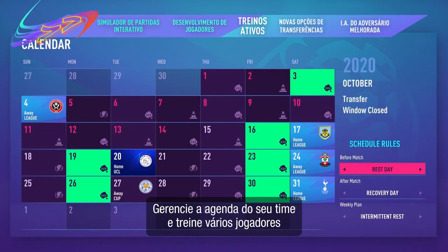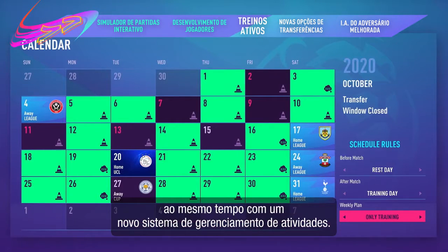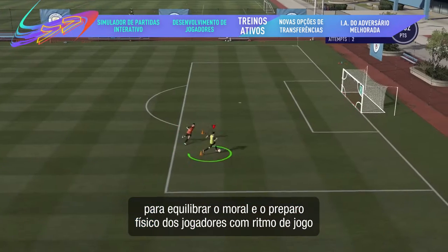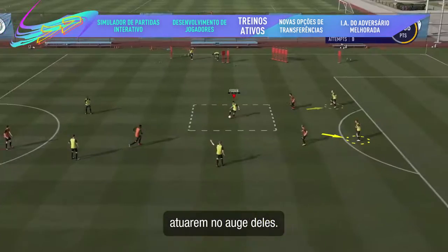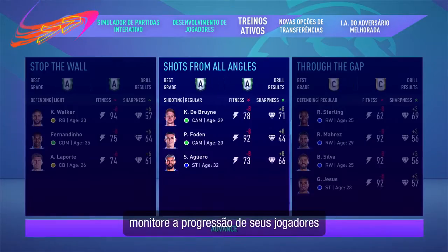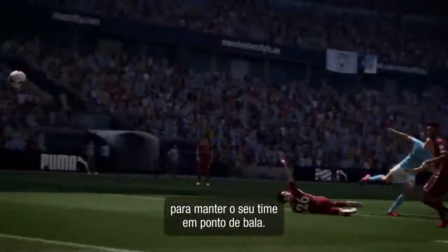Manage your team's schedule and train multiple players at the same time with a new activity management system. Choose when to rest and when to train throughout the week as you balance your players' morale and fitness with match sharpness — a new stat that shows you how likely players are to perform at their peak. Then boost it with group training sessions, monitor your players' progression, and find that sweet spot with fitness and morale to keep your team firing on all cylinders.